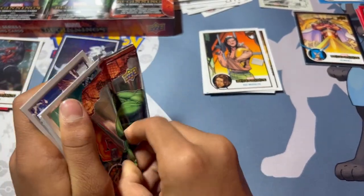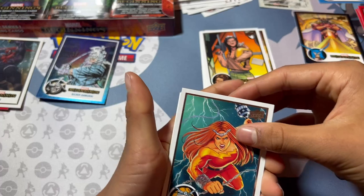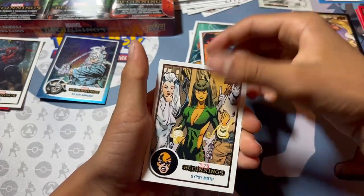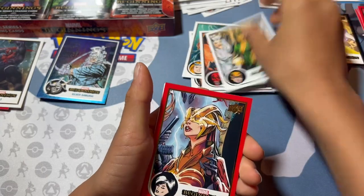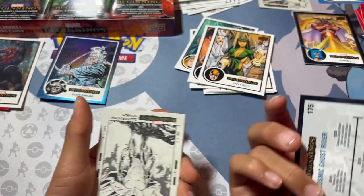Rainbow Foil — they have one in 15 packs. Thundra. Red Skull. Gypsy Moth. Madam Hydra. Ooh, that's cool — Cosmic Ghost Rider. That's very cool.